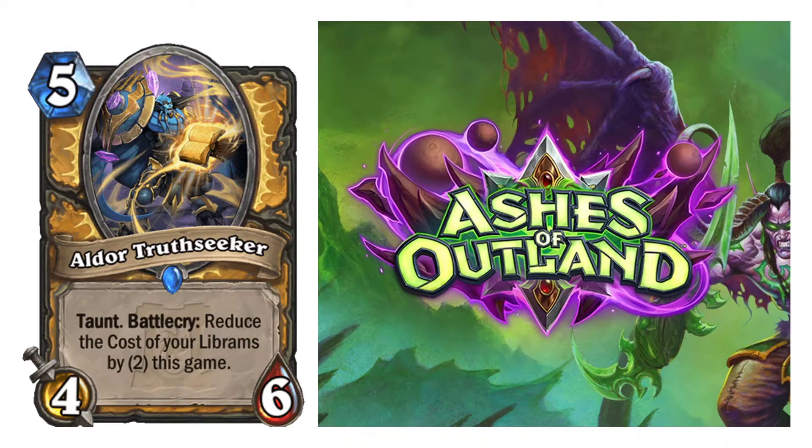Aldor Truthseeker — 5-cost, 4/6 with Taunt. Battlecry: Reduce the cost of your Librams by 2 this game. It's got Taunt, so that's already a good upgrade. 4/6 for 5 is iffy — not great. I'd still put this at a 5 again. It does what it needs to do, reducing Librams even more, so that's good.